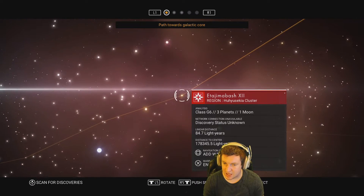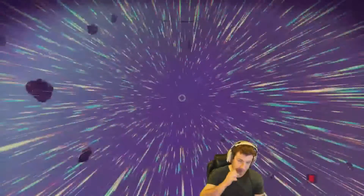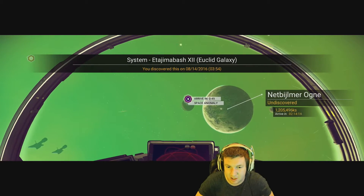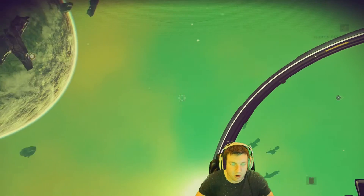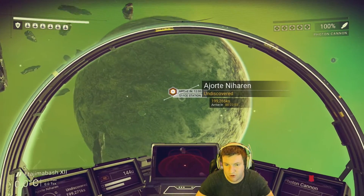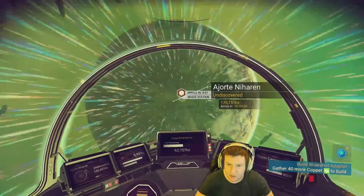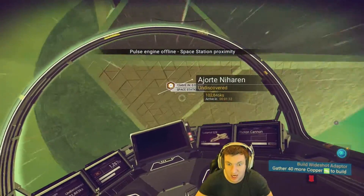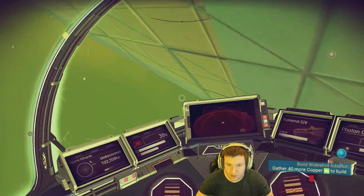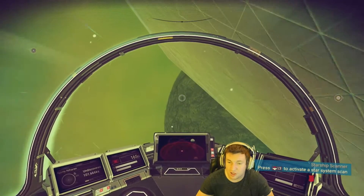Okay we're going here - this one has three planets, one moon. Discovery status on Nolan, 84 light years away, let's go. And for the love of god give us a black hole. There we go - this is what I'm talking about guys, this is exactly what we wanted to find: a space anomaly. That is perfect. We're running a little bit low so we're going to go to that space anomaly, but we'll go to the space station first just to sell some stuff and make sure we have inventory space.